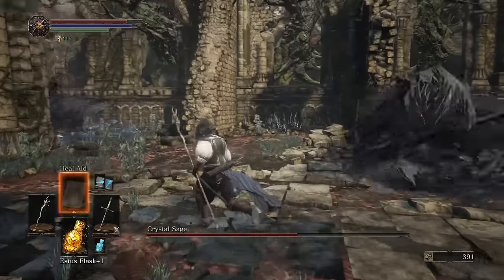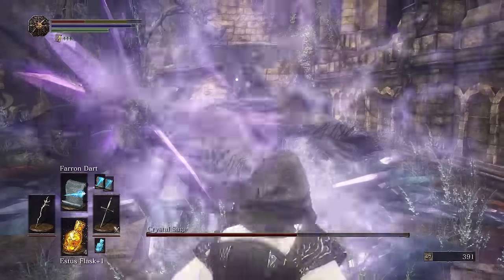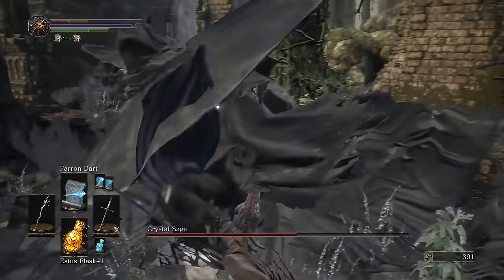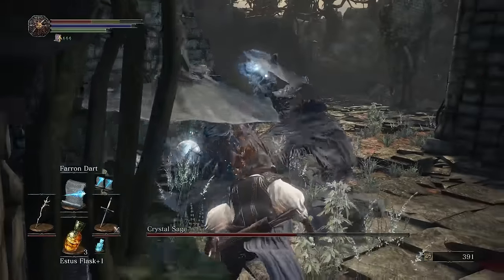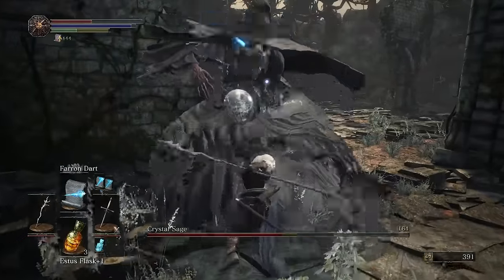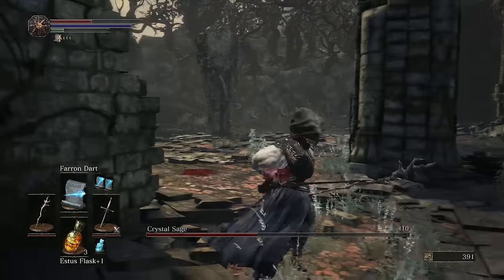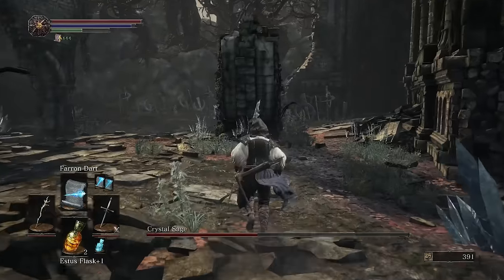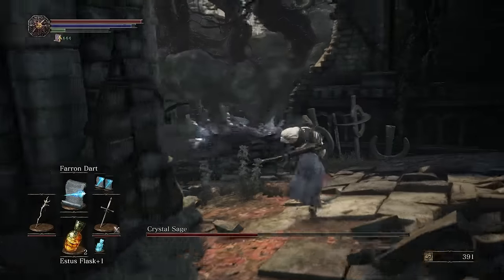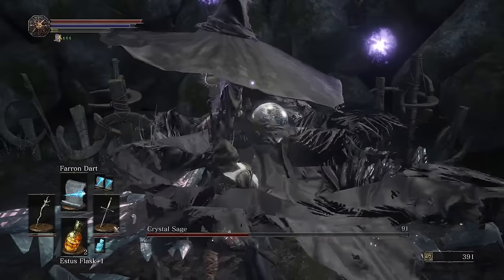So this is what you're going to want your throwing knives for, or that Farron Dart. The one you want to look out for is the one throwing purple magic — he's the real one. If you get lucky and you're in the same spot as him, just go ahead and DPS him down real quick. Don't worry about the other ones, but normally you're not in the same spot as him. I'll show you what to use your throwing knives or Farron Dart for — just one hit to any of the clones and they will evaporate.